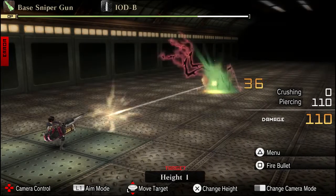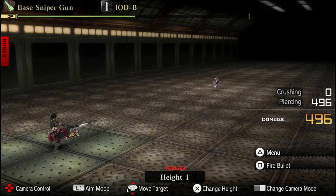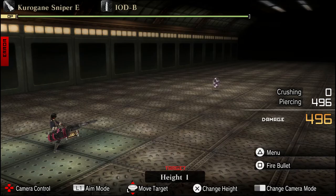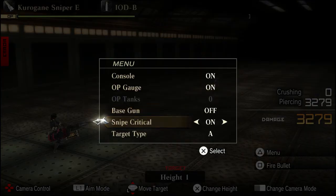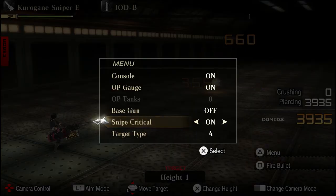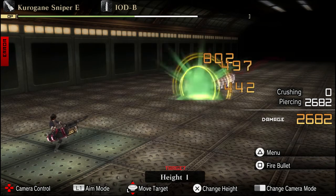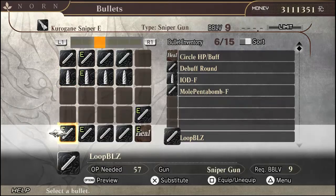Next is the legendary IOD bullet, and at the very base it does 496. Whenever I turn my base gun off and I don't have a crit on, it does 3279, but it will do even more with the sniper critical damage — it got an extra 500 damage from there. I did try changing the dummy's body type to see if it added more damage, and it did add some in certain cases.